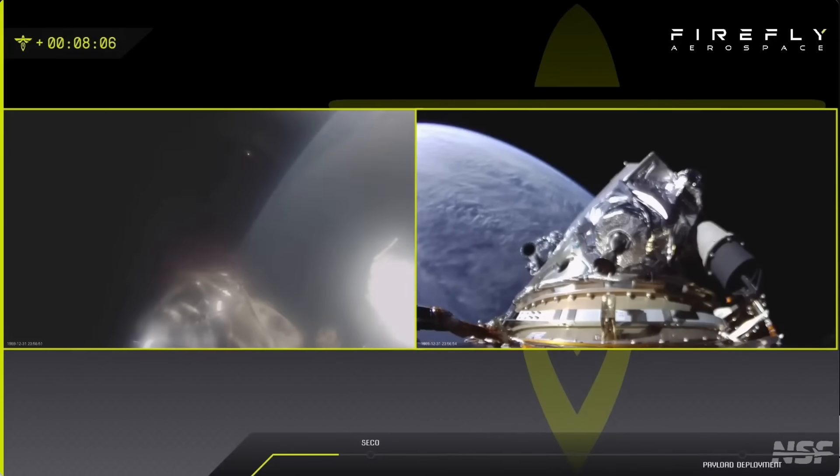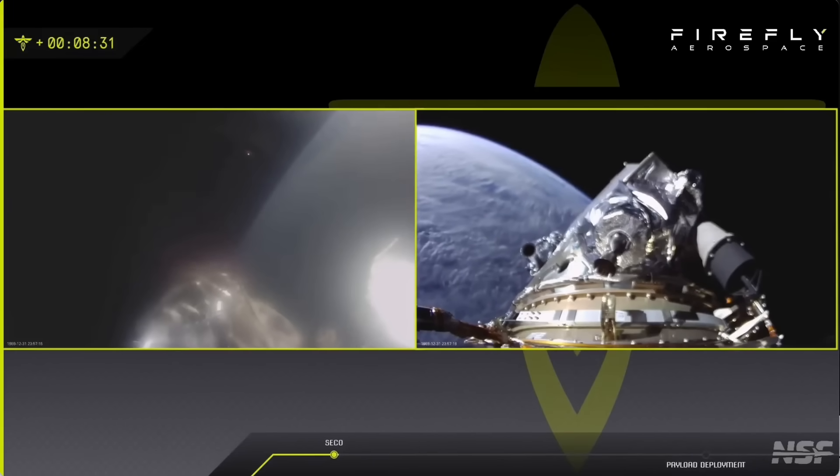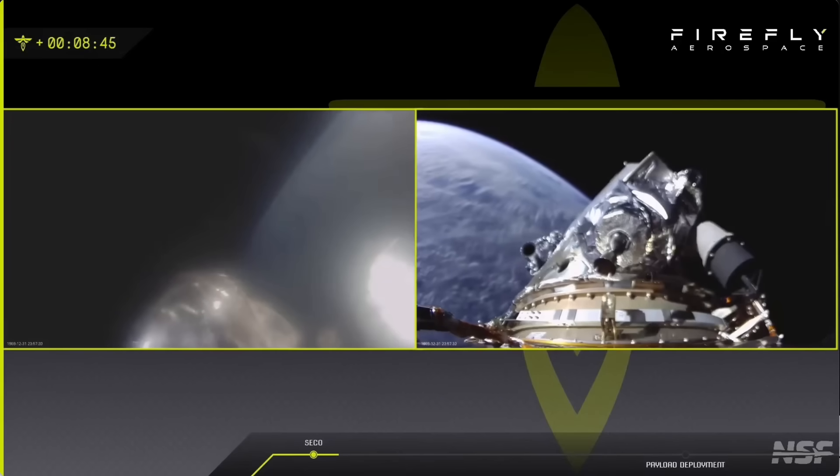Remember, the payload deploy is not expected to be seen live here. Payload deploy isn't happening until a while after SECO. SECO happens at about eight and a half minutes, coming up here in a couple seconds. Then we'll see our planned comms blackout a little after nine minutes. Payload deploy will happen somewhere around 12 minutes. I'm watching the flicker of the second-stage engine there — and we had the SECO callout from Mission Control. You could also see the engine shut down.